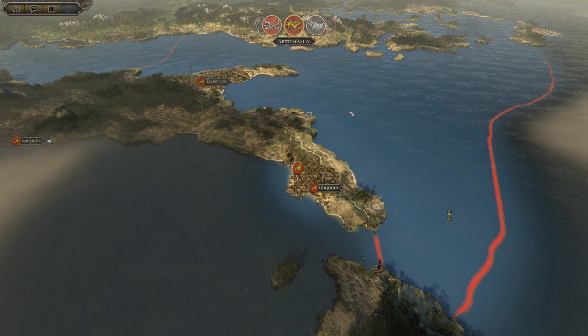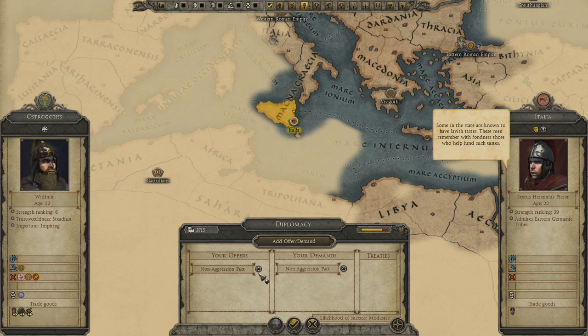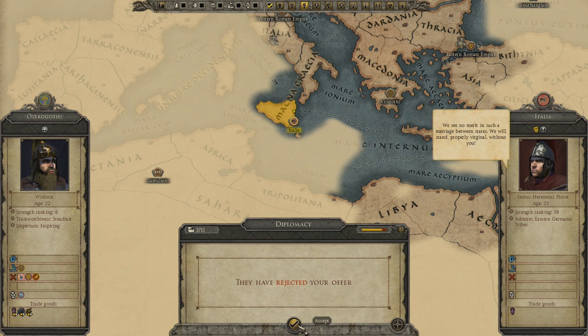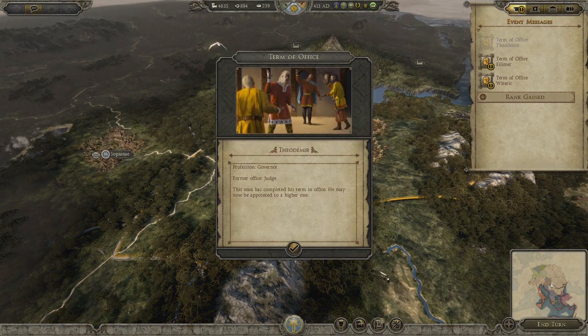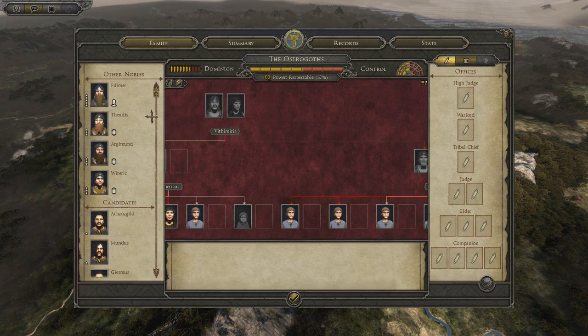That's better than having way too much happening. There's an in-game event: some in the state are known to have lavish tastes and these men remember with fondness those who help fund such tastes — merely a contribution towards the legions, those trusty guarantors of peace. They admire eastern Germanic tribes. I'll give them about 300. People are running out of office — let's put them back into office.